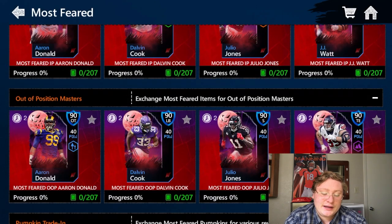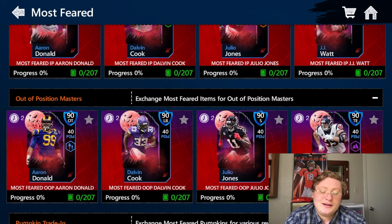For out-of-position we have 90 offensive tackle Aaron Donald, 90 linebacker Dalvin Cook, 90 safety Julio Jones, and the one I'm going for — 90 West Coast tight end JJ Watt.